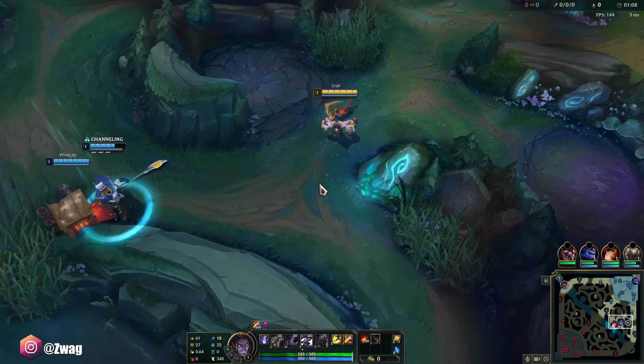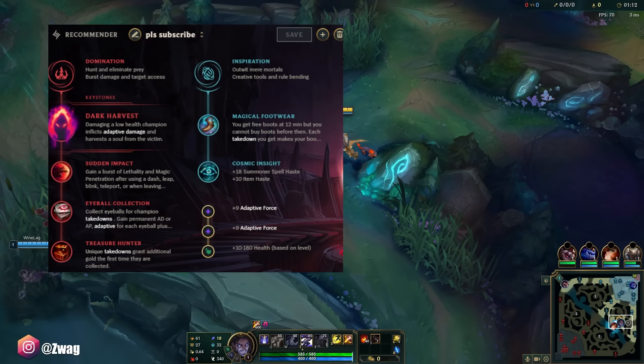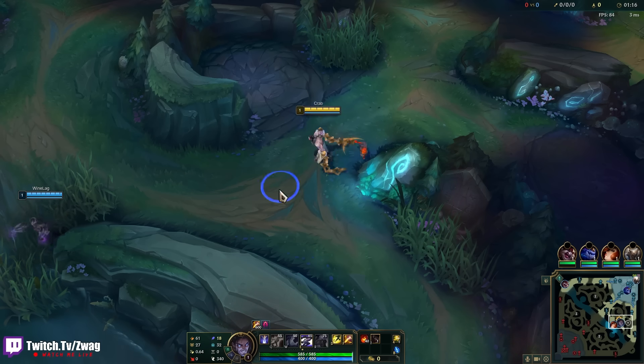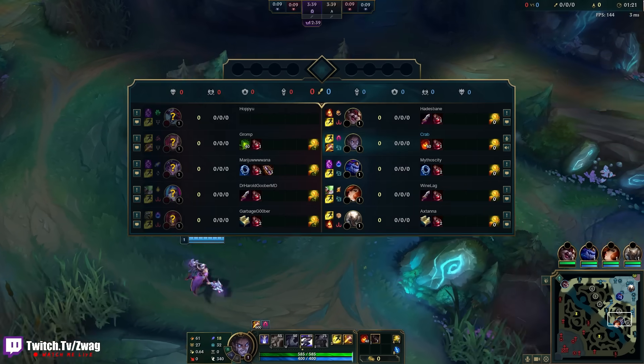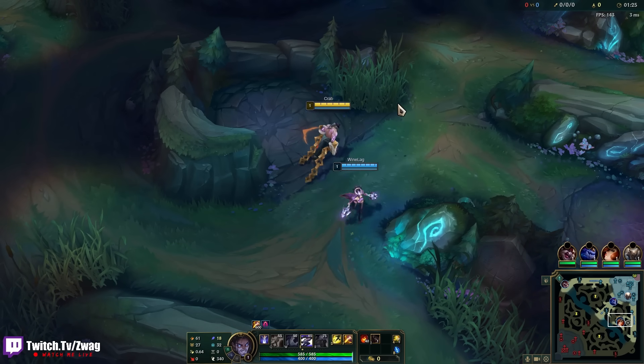Welcome back to another video. Today we're playing some Silas in the jungle, running Harvest, Sudden Impact, Eyeball, Treasure Hunter, Boots, and Cosmic Insight. He just got buffed this patch — his Q does a lot more damage to monsters. We're gonna see if we can pull him off in the jungle. He used to be a pretty good jungler. He has really strong ganks; his clear isn't the greatest, hence why he just got buffed.